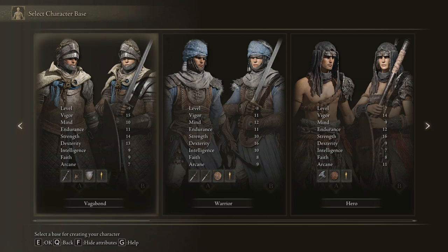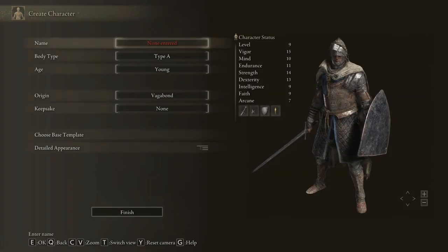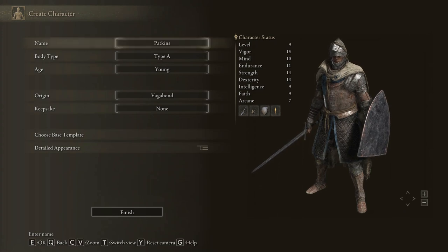So I'm thinking I might start with the Vagabond. Seems like a kind of melee defensive type with a chance of a bit of spellcasting as well later on.